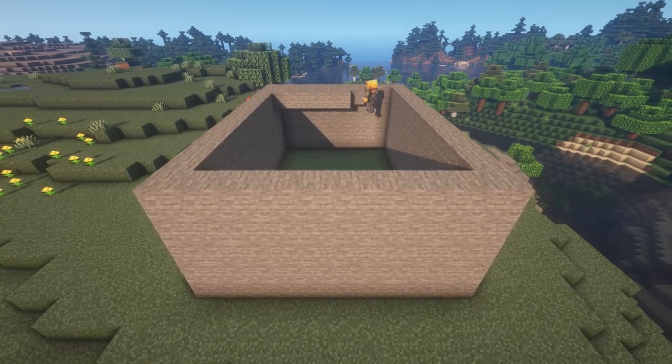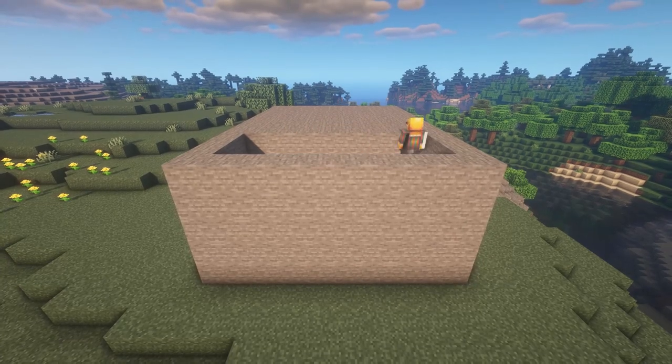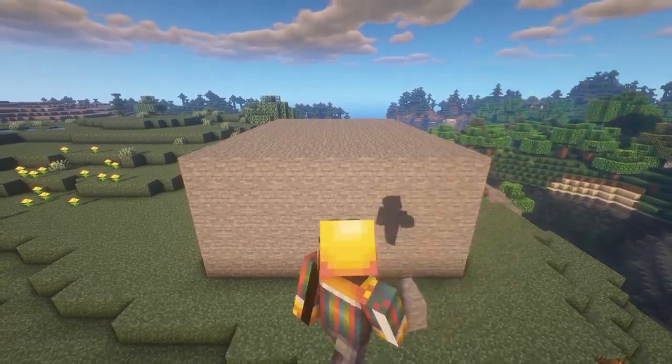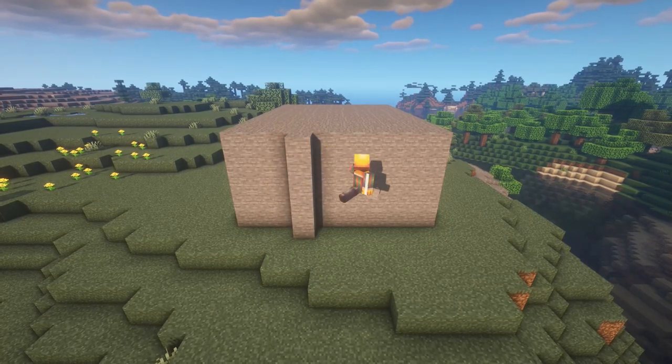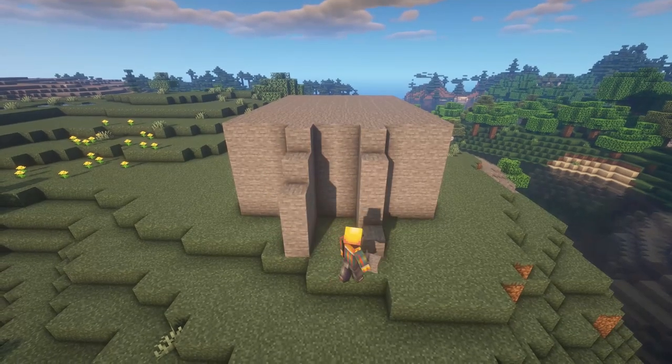The last thing we're going to do is fill in the roof only. We want to leave the actual body of the stone completely hollow, so that we can make our cellar below once we're done with the build. We can then move on to the staircase at the front. We're going to build 2 stone pillars 5 blocks high, 3 blocks from the corners.